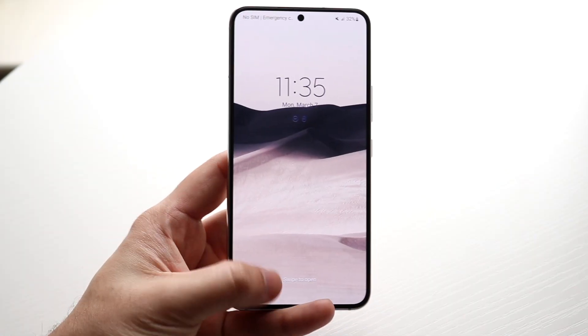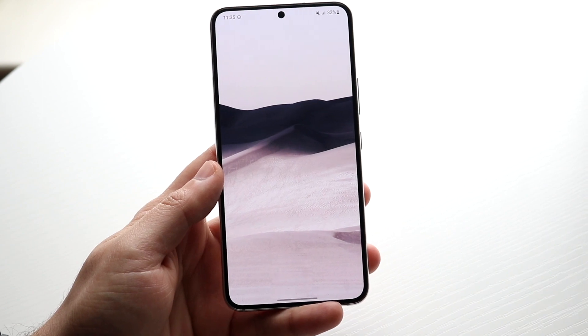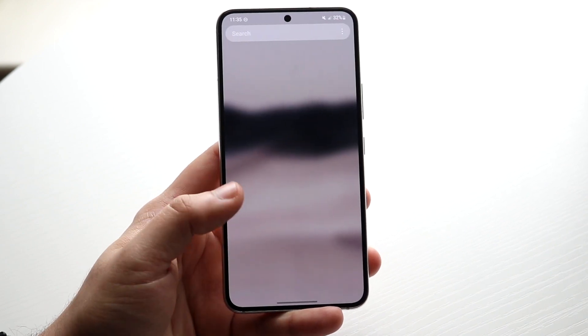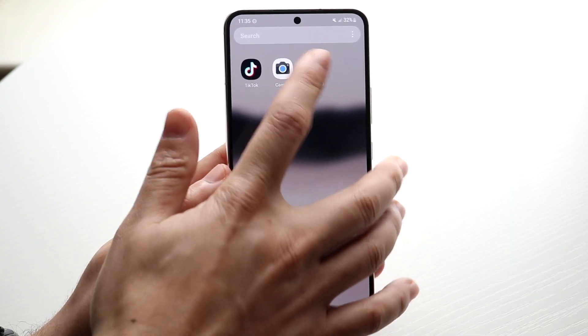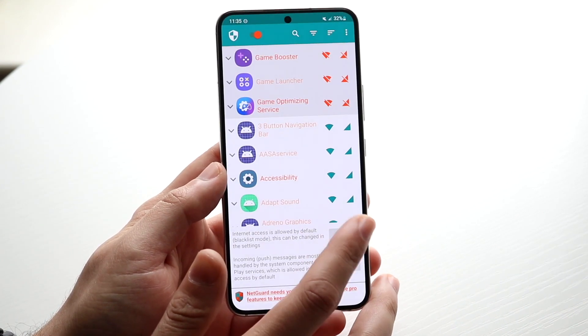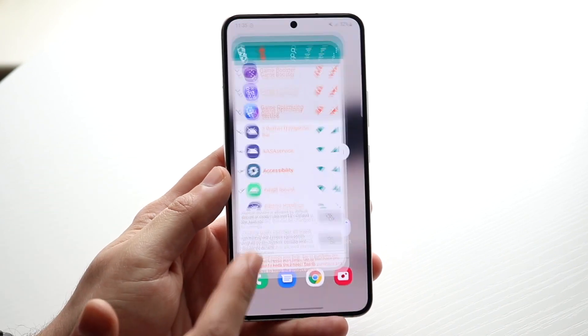Once your phone boots up, swipe up and go back into the NetGuard application. It may take a minute to load. Open up NetGuard, click OK on any prompts, and make sure the toggle is still enabled. As long as it's enabled, you're pretty much set.